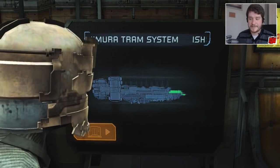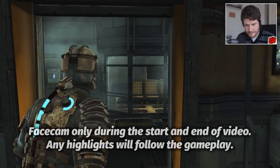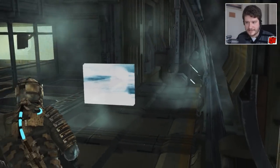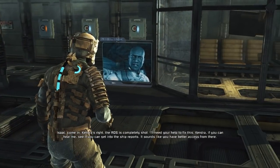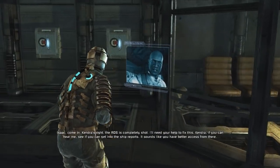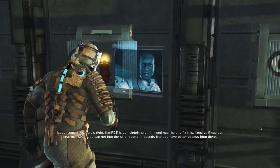Okay, here we are arriving in Chapter 4 and the very front of the ship, the bridge. Let's see what trouble we get ourselves into here. Kendra's right - the ADS is completely shut. I'll need your help to fix this. Kendra, if you can hear me, see if you can get into the ship's reports. It sounds like you have better access from there.